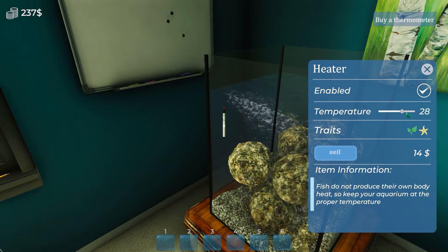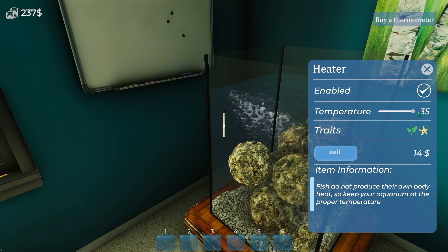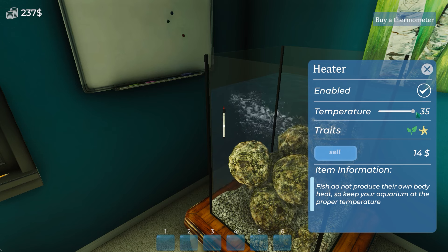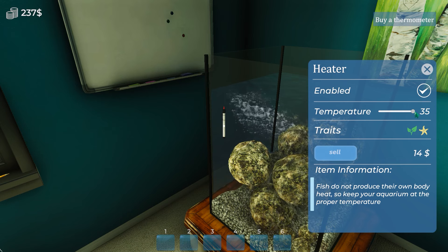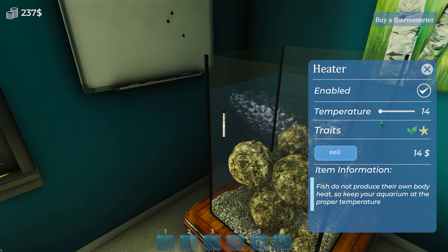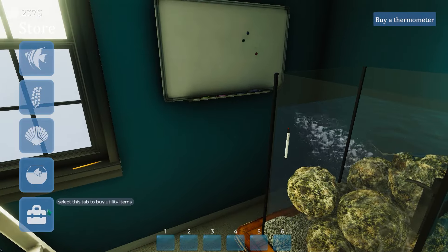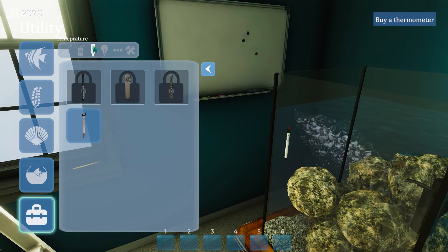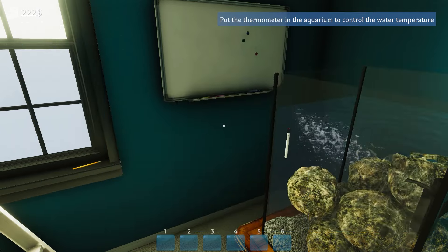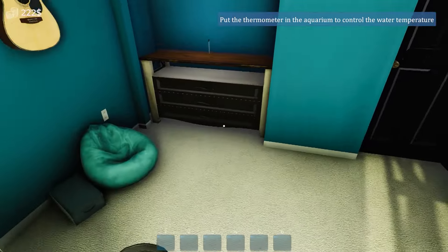Enable the heater. How hot can I get this thing? 35 degrees C. Double it and add 30 — oh wow, that's really hot. That's almost boiling water, I think. Okay, drop it back down. This seems sensible. And buy a thermometer. Hey game, could we buy everything at once instead of one at a time?